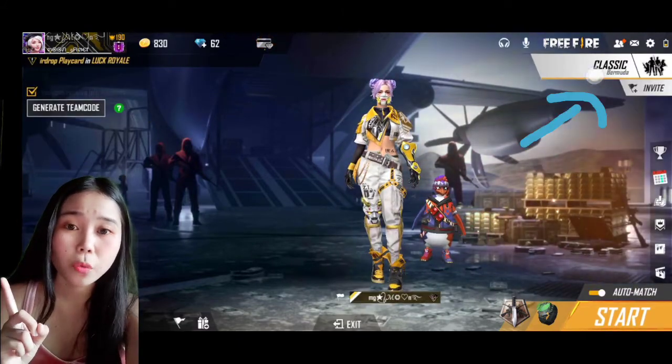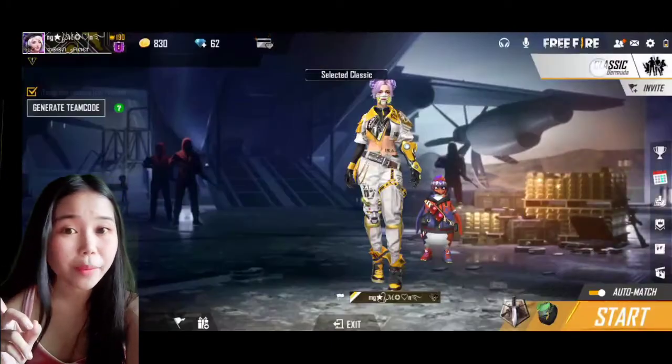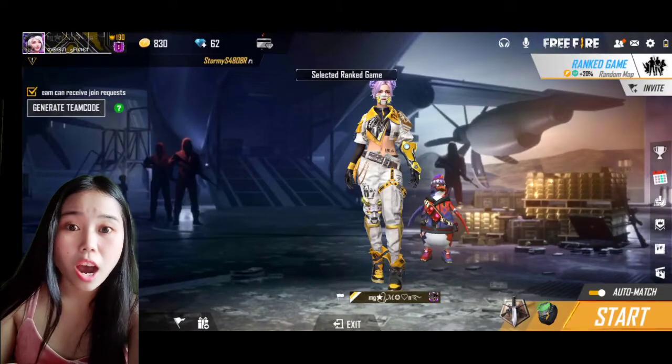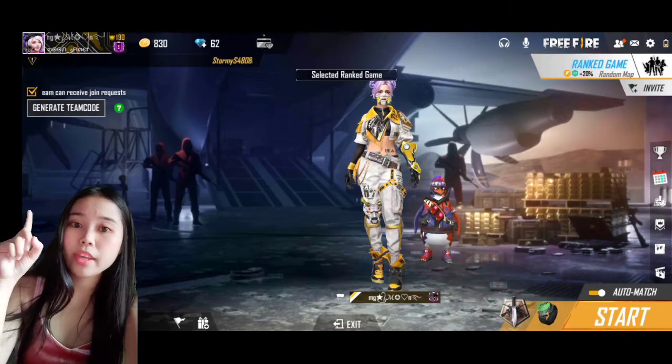First thing you have to know which mode you want — whether classic, round game, or clash squad, whether it's duo or squad. And after you have chosen your mode, you can see an option there.